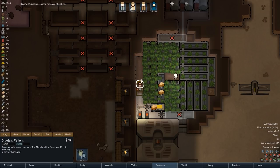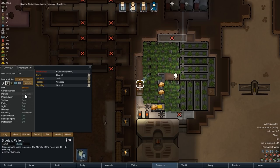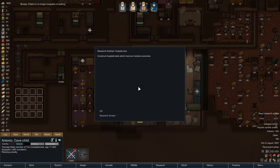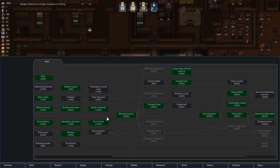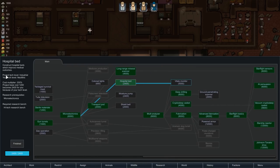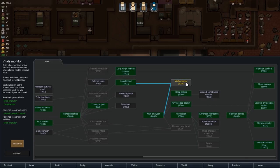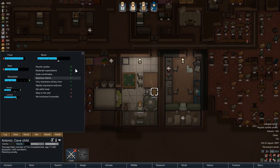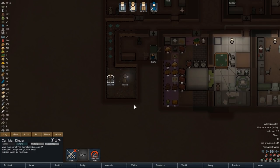While she does that, we are also being informed that our patient has apparently survived the worst. He is no longer incapable of walking, but he is our prisoner so he will remain locked in here at least until our hospital is finished. Just at that moment, Cambia finishes research of the hospital bed, and because we don't want to leave anything up to chance we will now research the vitals monitor next. That is a small appliance placed next to a hospital bed which, similar to the tool cabinet, dresser, or end table, offers a small increase in surgery success chance.